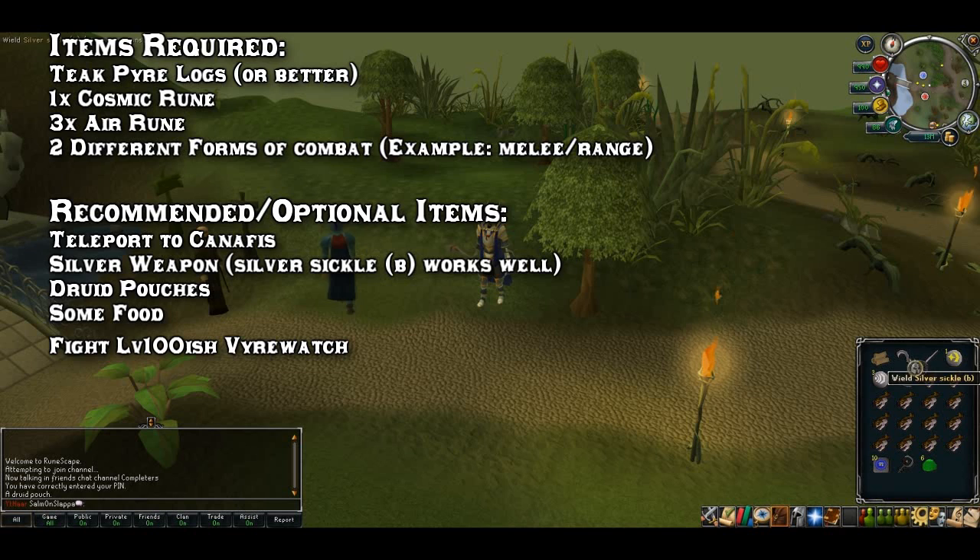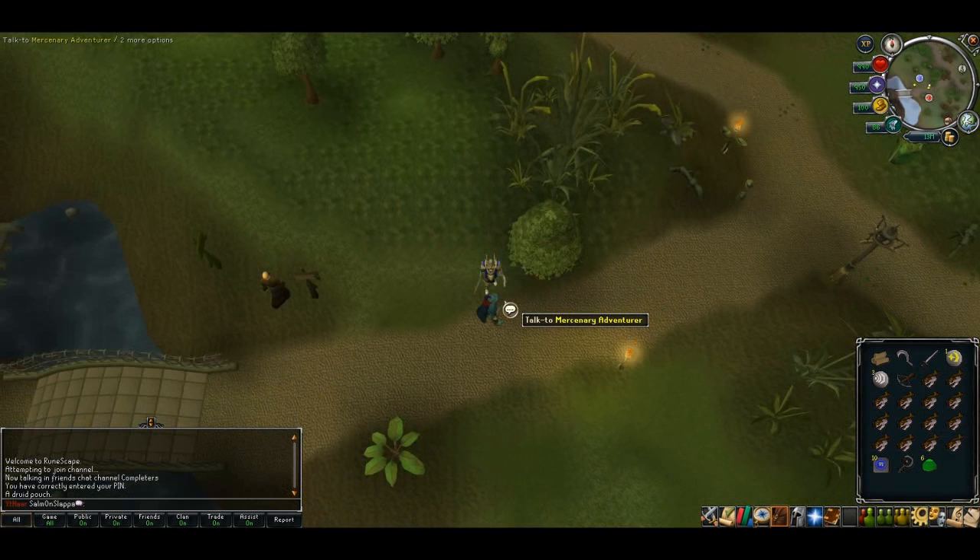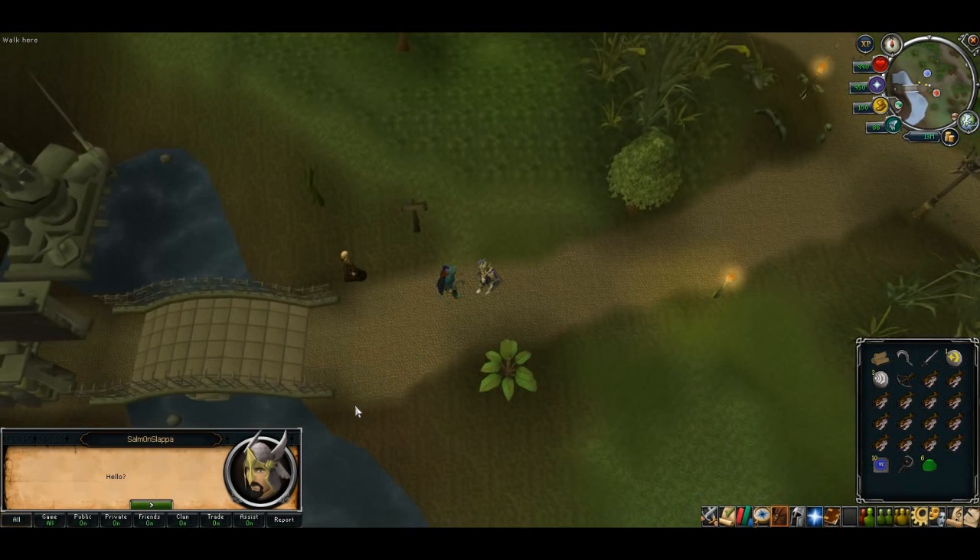Items you need: teak pyre logs or better, whether that's magic pyre logs or whatever. One cosmic rune, three air runes, two different forms of combat — melee, range, or mage, or a mixture. I'd highly recommend some teleports to Canafis to speed things up. A silver weapon — may as well take your silver sickle blessed — and some druid pouches, as you do have to do a Temple Trekking run. Bring food and equipment to take out a level 100 Firewatch. You'll need a couple of free inventory spaces; five seemed to work perfectly.